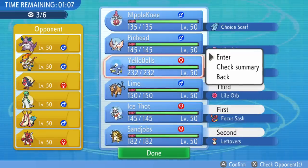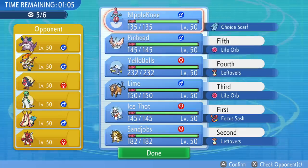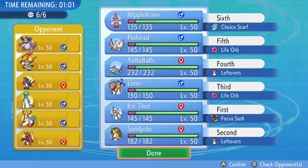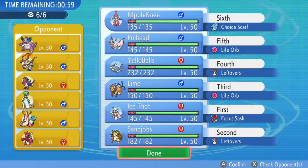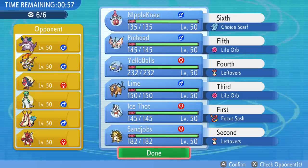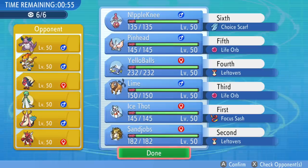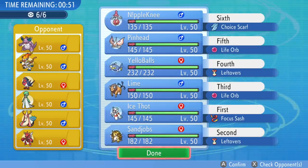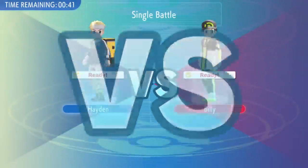My opponent actually does have a relatively overused team, but they have some interesting threats in there and it's quite the scary team. So I'm excited to see how I'm able to do against this with my underused team. I've been having fun with this team — it's got some gimmicky Pokémon, but when it works, it can work pretty well. Let's go ahead and jump right into the match.